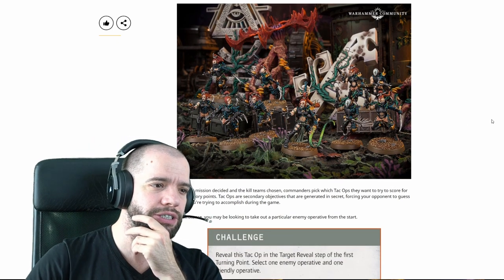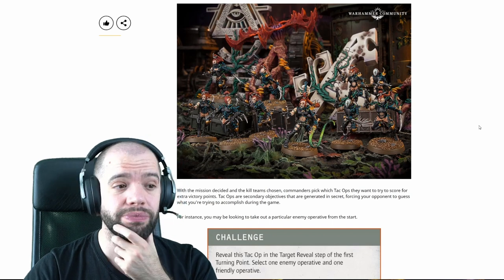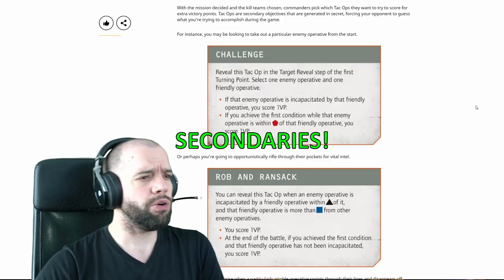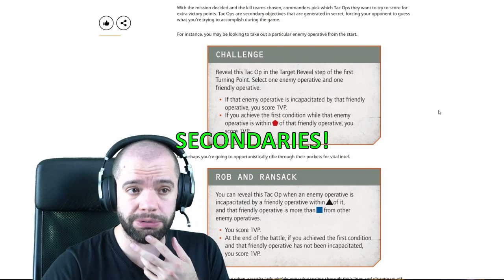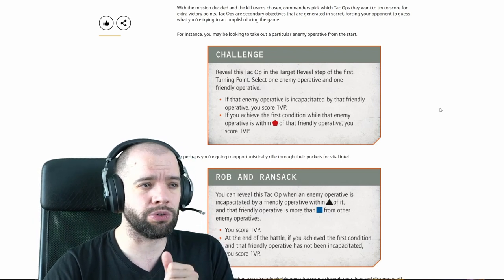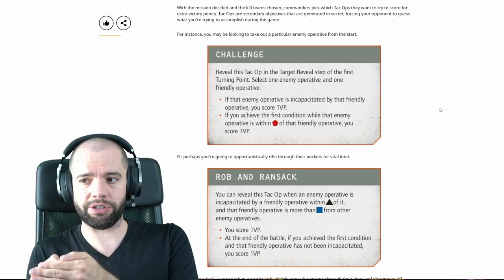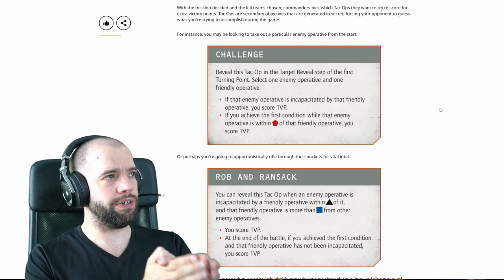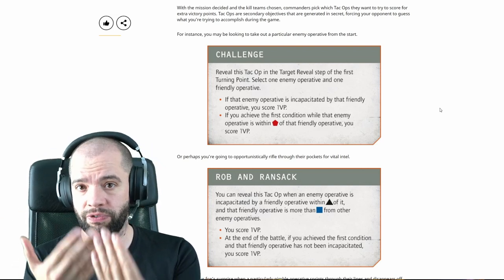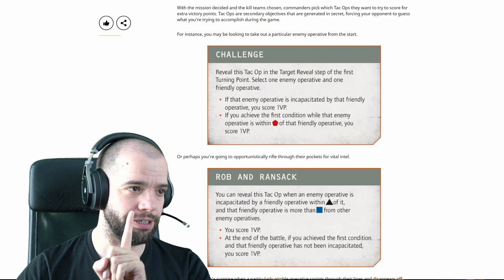We see a whole load of witches - 10 of them, which is how many you get in the box. Or if Drukhari will actually be two fire teams of 5 each, totalling 10. But the mission decided, and the kill team's chosen commanders pick which TAC Ops they want to try to score for extra VP. TAC Ops are secondary objectives that are generated in secret, forcing your opponent to guess what you're trying to accomplish. In 40k, secondaries are now openly revealed - but in old kill team they were secret until you scored them. Then Pariah Nexus changed that. It seems they are going back to hidden secondaries, which is an interesting choice.